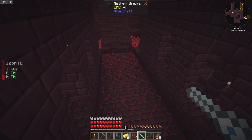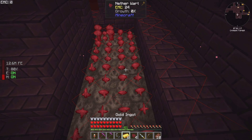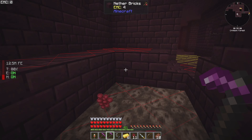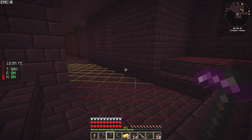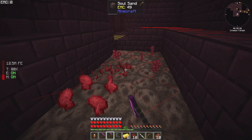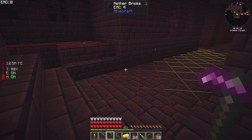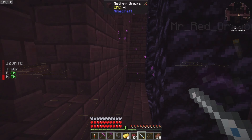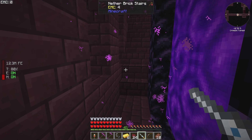Here's some nether wart over here! Coming - which way? You went this way. I've got all the nether wart we need. We were gonna go and explore and find a fortress and get some nether wart - well, done! That's that done, we'll be able to mark that off.